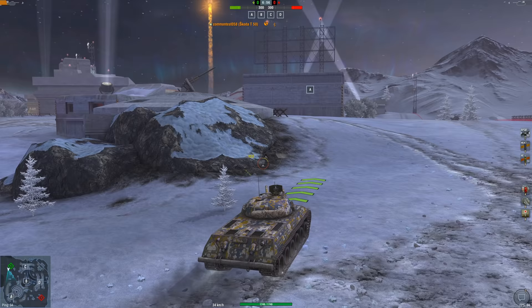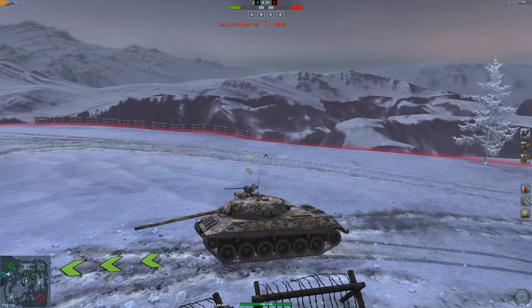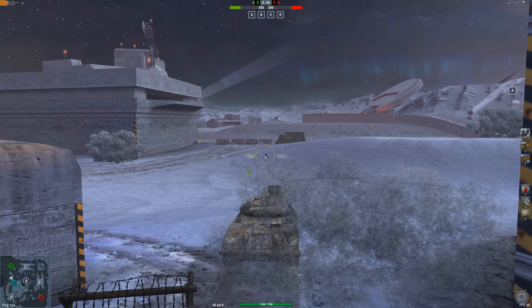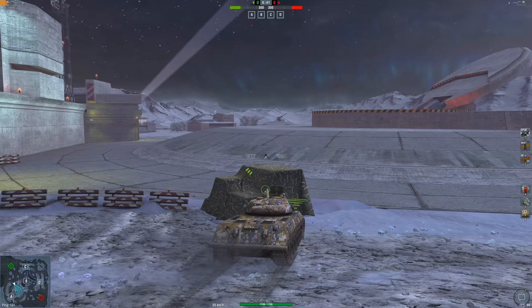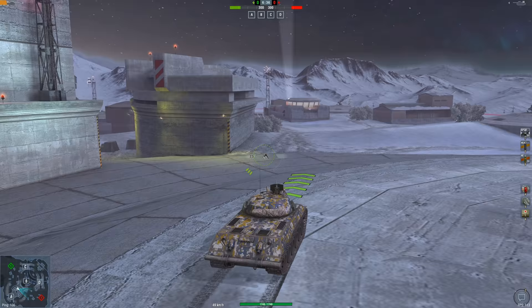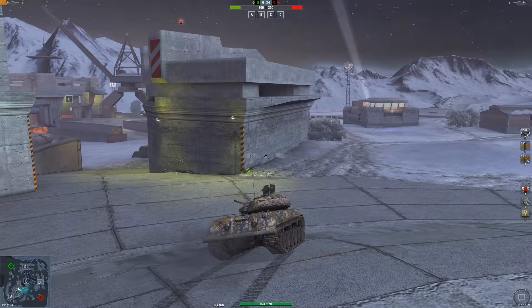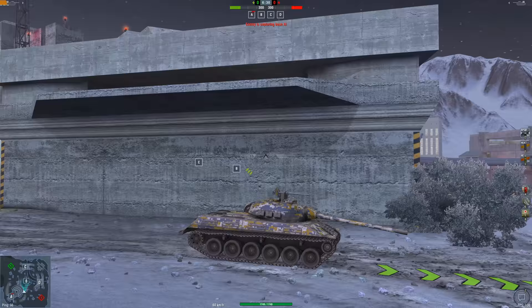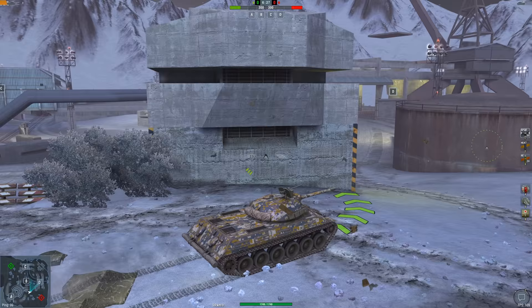The Tier 9 is a burst autoloader — this is the first stage of the actual autoloaders that everybody wants to play. It's kind of like a Bat-Châtillon 25T. It carries three shells at 310 damage with a 2.5-second intra-clip interval. It takes 15 to 16 seconds to reload the whole clip. It goes 60 kilometers per hour. The Czechoslovaks were not the best tank designers, I can tell you that.